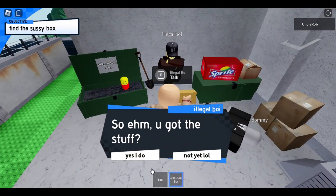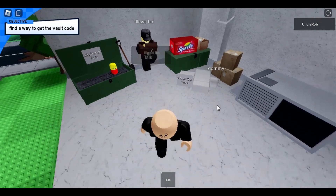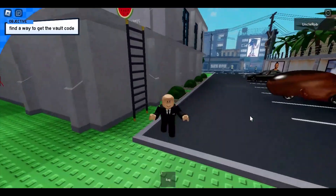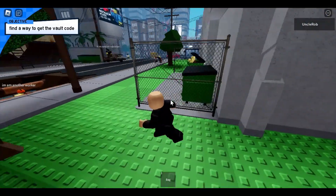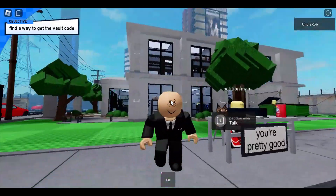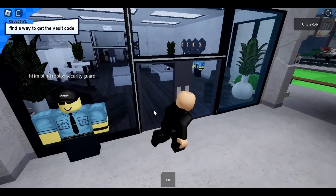'So you got the stuff?' 'Yes I do.' Sorry, my mouse is kind of broken and it's double-clicking everything. Find a way to get to the vault, and we got a way right here I think. Maybe we'll go inside and scout out the place. There's the C4 guy — or maybe it's the guy over there, I don't know. We got a lot of stuff to do. 'I'm a blind security guard.' So he's blind — we just walk in.